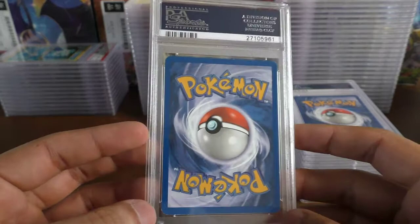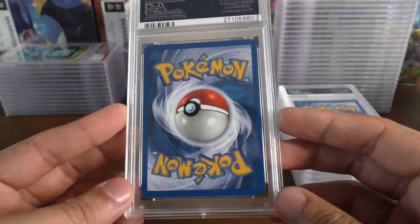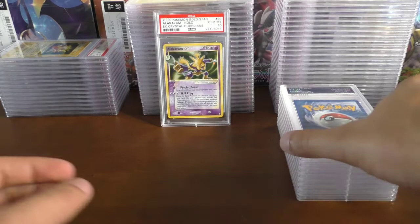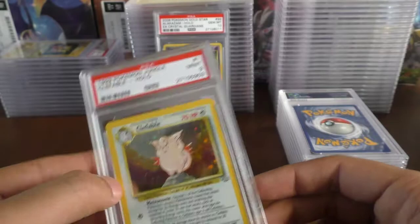This one's got a bit of edge wear on the bottom — near mint 7 Scyther, so unfortunately that one's going. Looking pretty good and near mint 8 Jolteon — another one from the childhood days. We have a mint 9 Clefable — I think this will match our base 2 Clefable. There's a little kind of black mark just on the side, but mint 9.